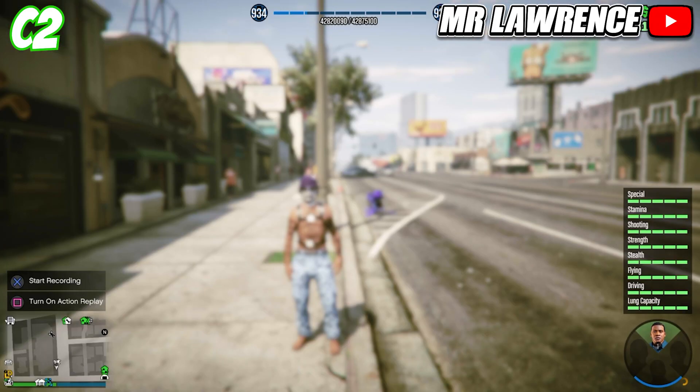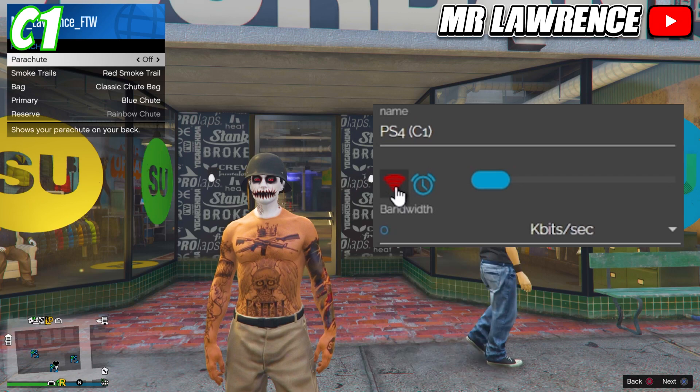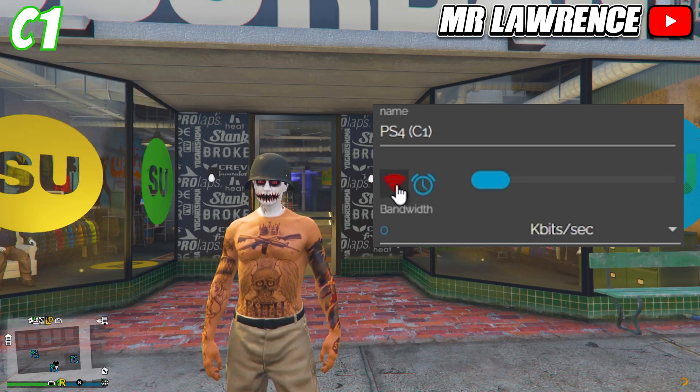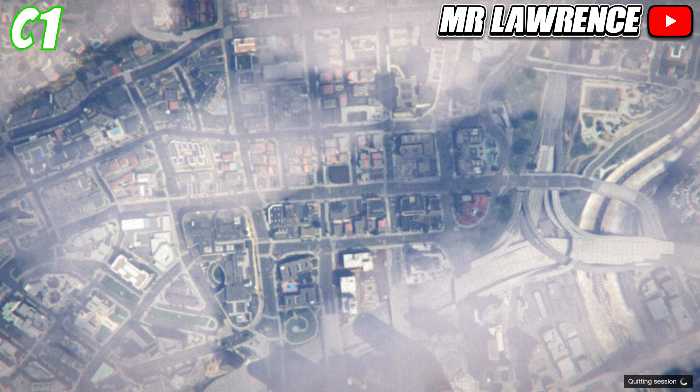Wait for the yellow save icon and then go back to story mode. Now go back to C1 and have NetGod ready. Take off your parachute, then close your interaction menu and click on the red wifi symbol to reconnect your connection. You will now get a signed out alert on C1 — accept all the alerts and wait till you are in story mode.